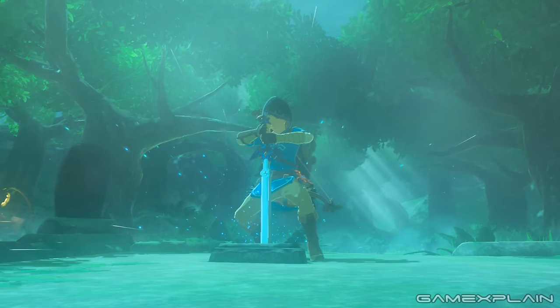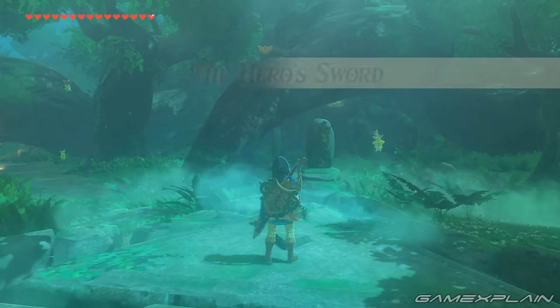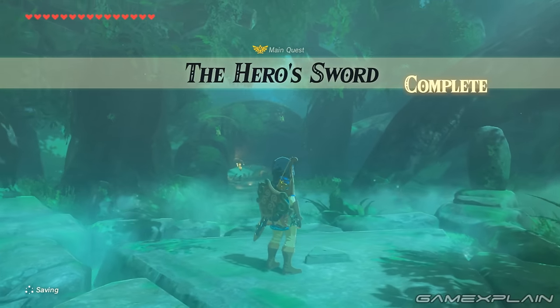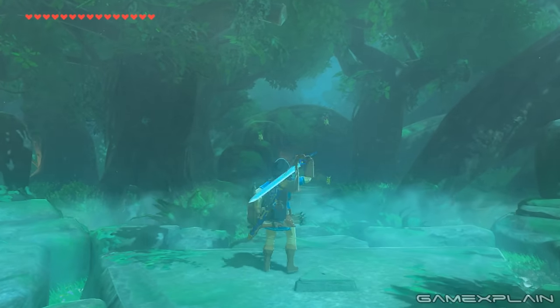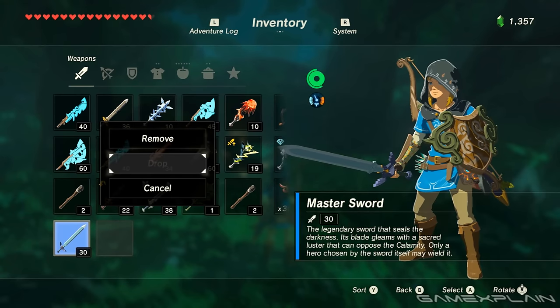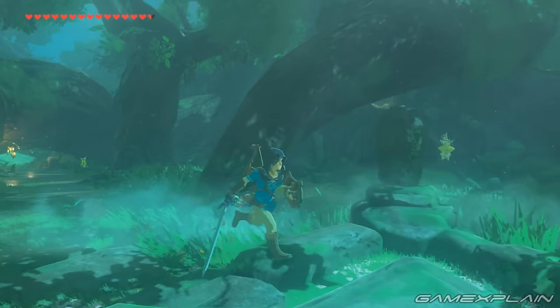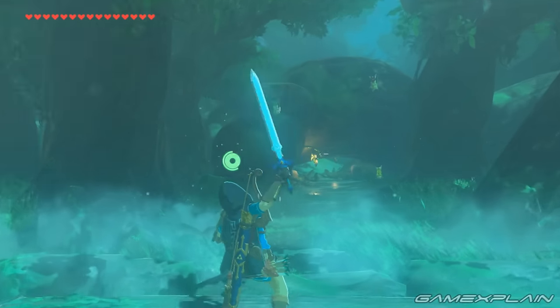Once you have it, return to the Korok Forest and draw the Master Sword. Once it's in hand, your health will be restored. The Master Sword doesn't break, but if it runs out of energy, you'll need to wait until it recharges. Additionally, you can never drop the Master Sword, so you may want to photograph it before you take it for your Hyrule Compendium.